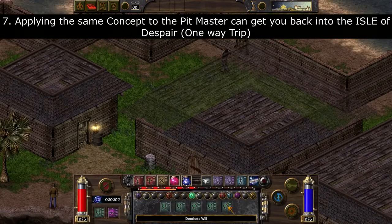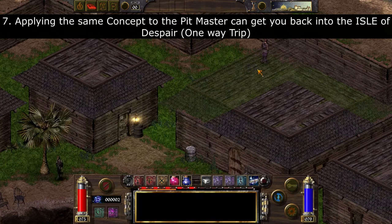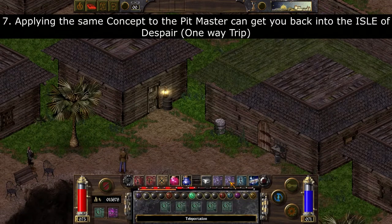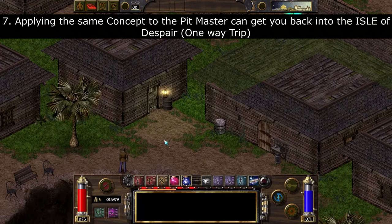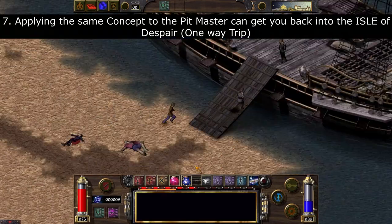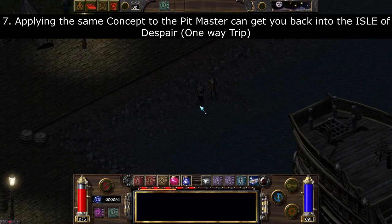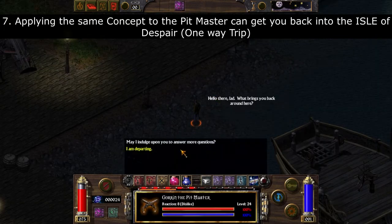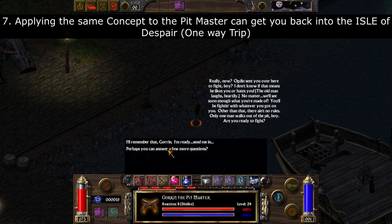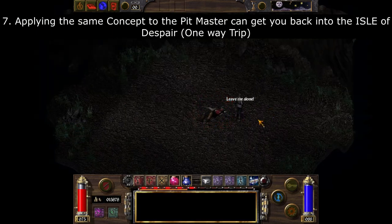Once you do that, you're back in the Dredge and have escaped the void. If you apply the same concept using Goron the Pit Master, you'll be able to get back into the Isle of Despair by bringing him back on your boat. Just be aware it's a one-way trip, because you can't bring anyone with you into a pit fight and you can't use the teleportation spell in the Isle of Despair.